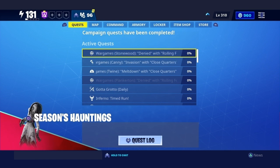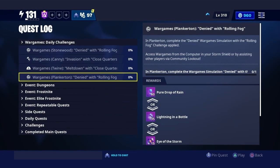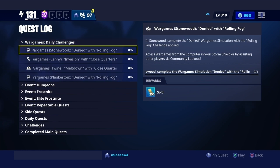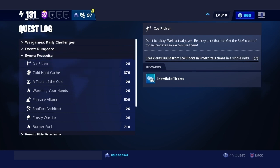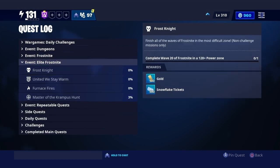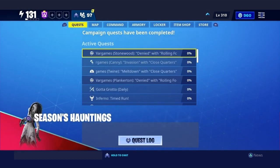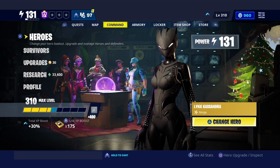I'm basically finished with Save the World — every mission, all storm shields, everything. The only things left are dungeons like Frost Knight, but the mechanics have changed and it's just boring now. Plus I already have the weapons they give as rewards, so there's no point doing them.